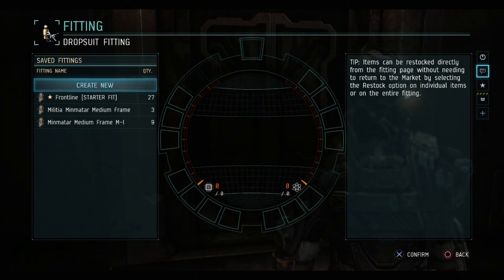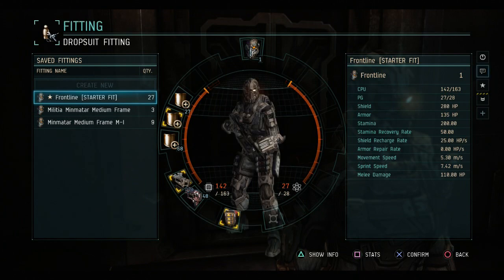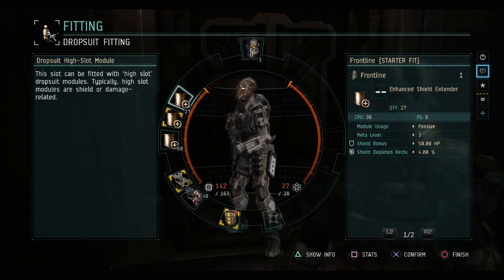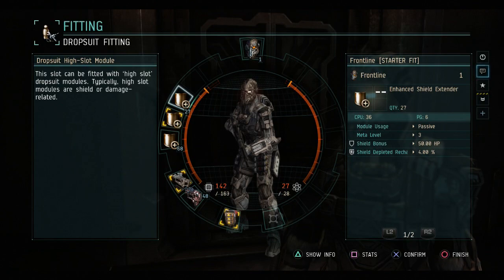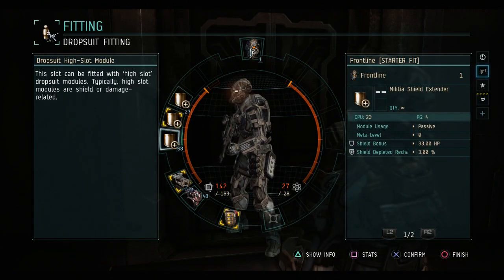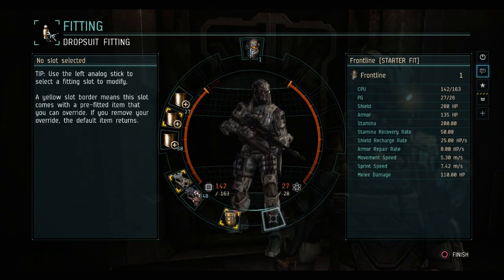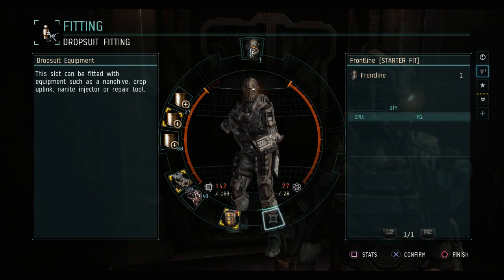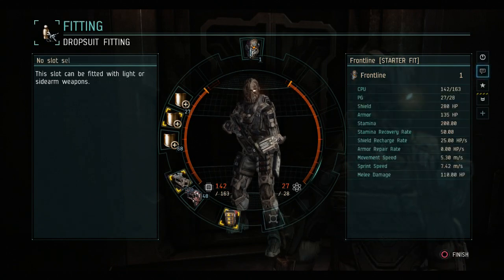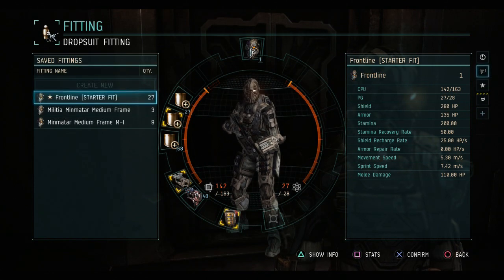As you saw in the Caldari Learning Dust video, and as you'll see in this one, quite a number of the starter suits don't have enough CPU and power grid to run all of the modules that you'll want to use. For example, this is a modified frontline fit for Minmatar. You'll notice that the best I'm able to do is a single enhanced shield and two militia quality shields, and at that point I've run out of available CPU and power grid. I can't fit anything else in this low slot.